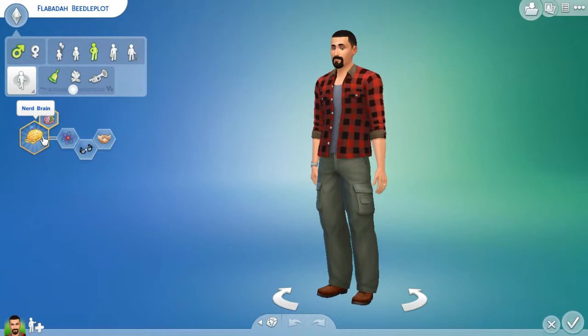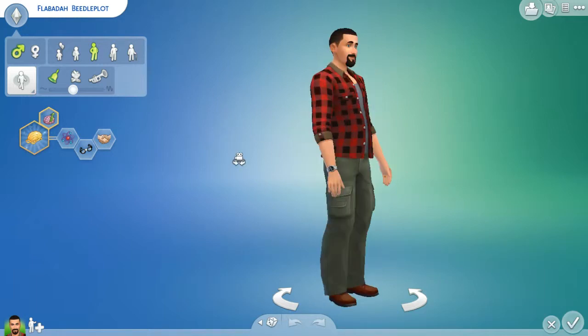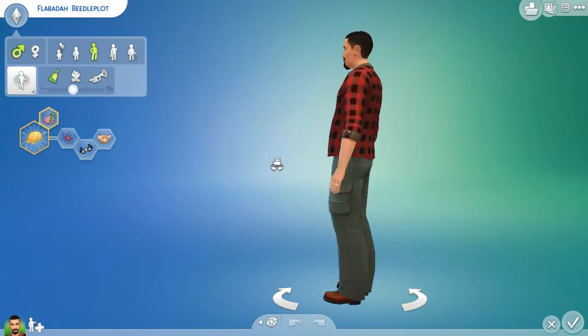I kind of picked the Nerd Brain quickly — Genius, Geek, and Outgoing. That's kind of like what you probably saw in my creator sim demo or whatever. He's got a bit of a belly on him, like I have.